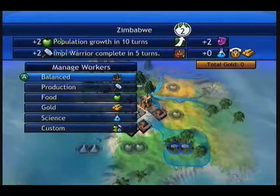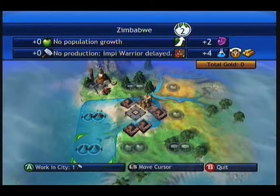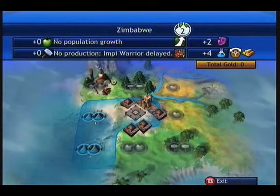Zimbabwe. Respect. Now the best thing to work on right now is science. We don't need to produce anything just yet — no one else has anything to get us with, and they're not gonna attack us anytime soon. So I really want to try and get science on the go and reset new technology as soon as possible. That's why we have managed workers — customized workers. These are your main resources: production from trees and mountains, food from plains, gold from the ocean or special squares, and same with science.